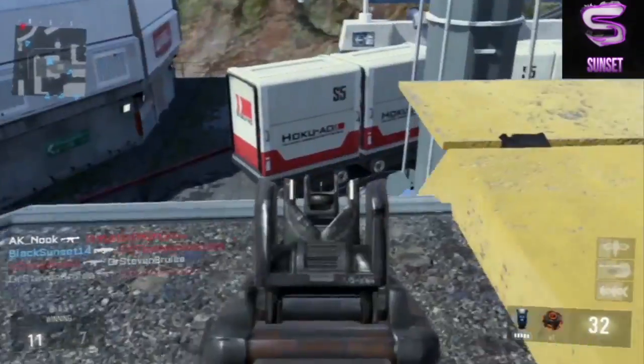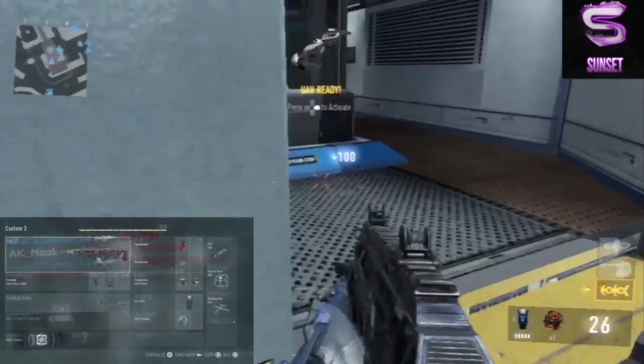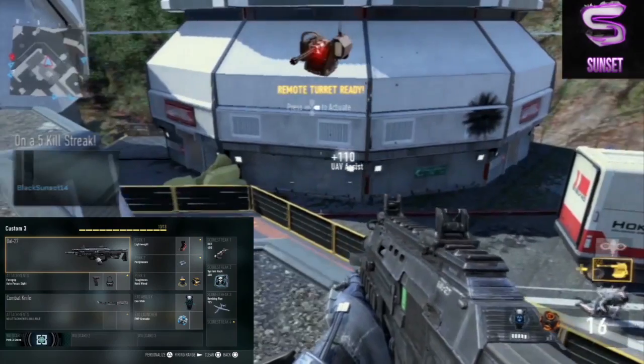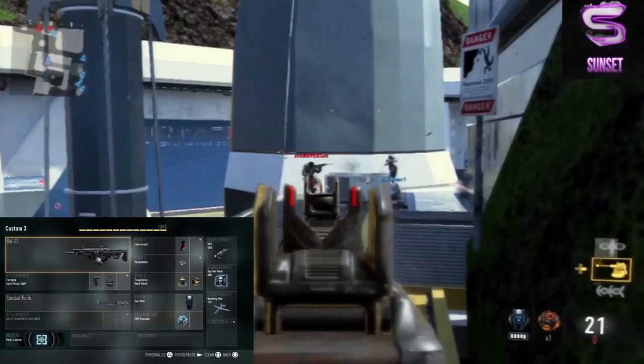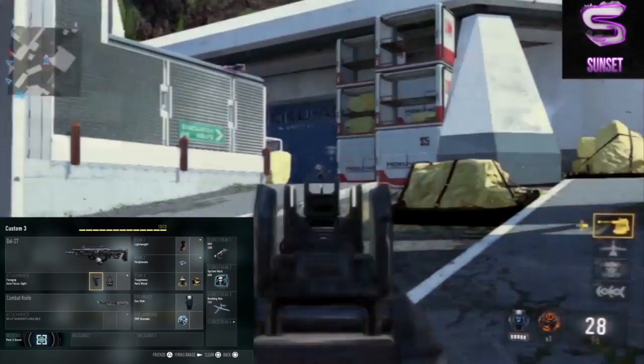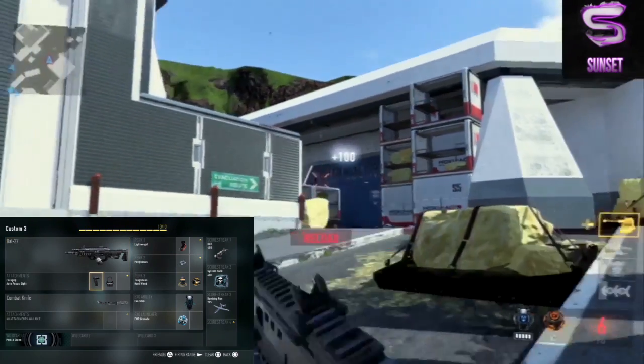For our attachments we're going to be using the autofocus sight and the foregrip. We're using the foregrip for increased accuracy, which is really good to have on your assault rifle. The BOW pretty much plays like an SMG — I think it plays like a submachine gun from other Call of Duties.